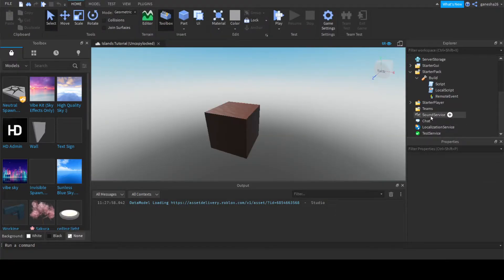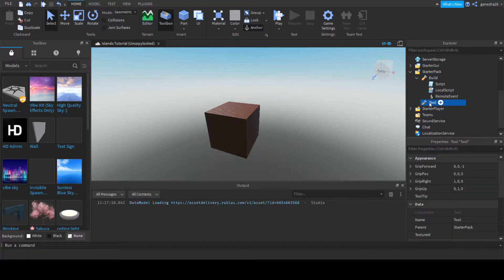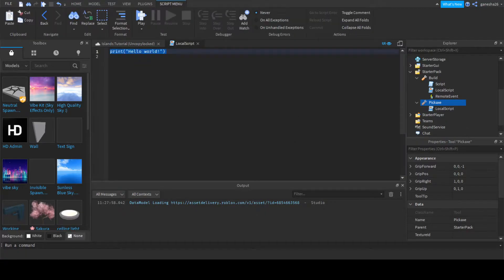Now that we have fixed that, we can actually start getting into what we wanted to do. We'll make a tool — let's name it pickaxe for now. We're going to make different types of pickaxes with different speeds, but for now we're just going to add a local script to it.